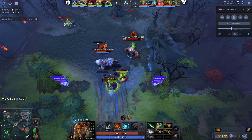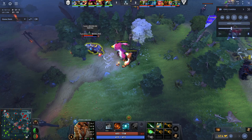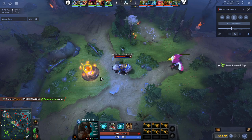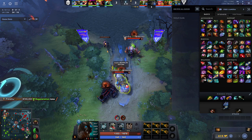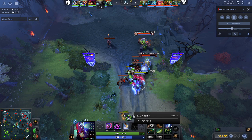So if Diffusal is such a good right-click item, why isn't every right-click hero going for it? The big reason is that Diffusal doesn't really add any tankiness — it adds a little bit of armor, but not very much. Other heroes might go for a first item like Dragonlance or Echo Saber to bulk up. But the bear is already very tanky, so he can just go straight for the damage, and that's why the Diffusal rush works out so well here.